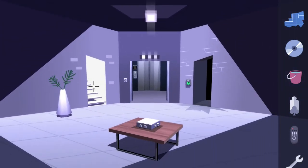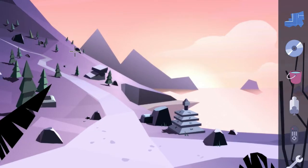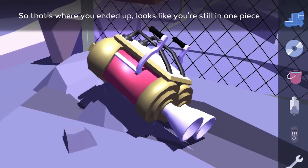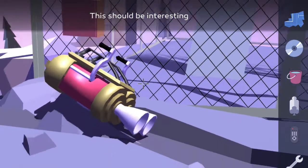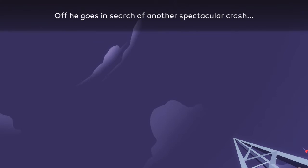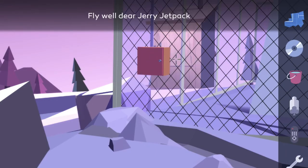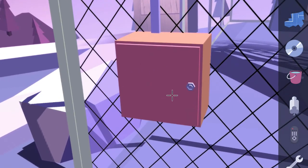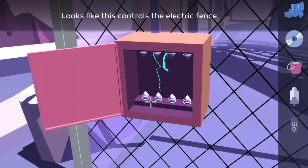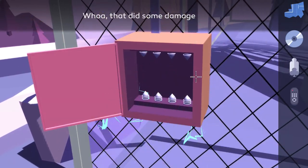Once you're here, interact with the stairs on the left hand side and take the path straight all the way back to the communications tower. Go over to the right hand side where the jetpack has landed, zoom in on it and hit the red button — it's just going to fly off again. Then interact with the red box just in front of you, use the wrench on the bolt to open it up, and throw the bucket of water inside the box to turn off the electricity.